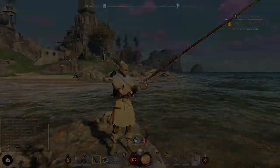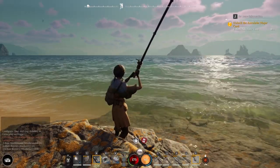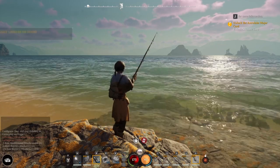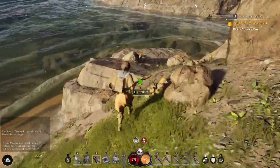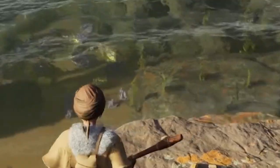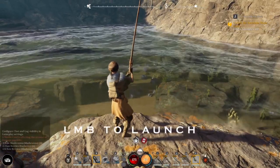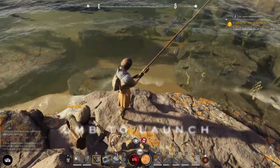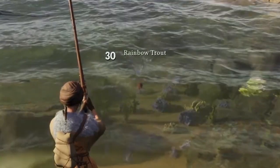Here's how the fishing system works in Nightingale. Pull out your fishing pole — left click gets it ready to throw, then release and it throws. If the bobber lands on the ground, it's not deep enough water. Come to deeper water where you can see some fish, then left mouse button to get ready to launch the bobber. Aim away from the rocks to land it cleanly.